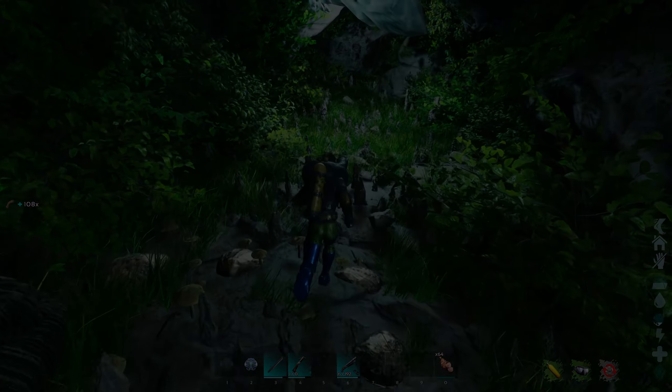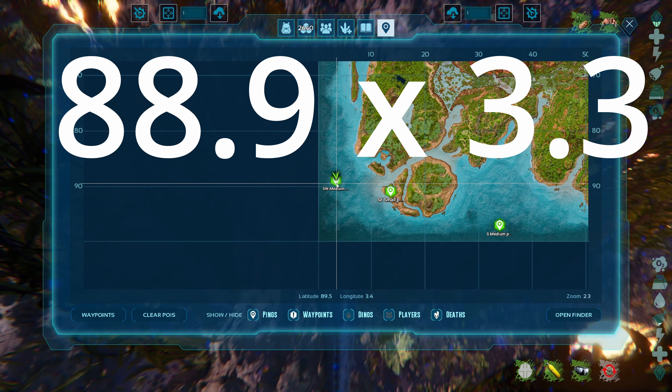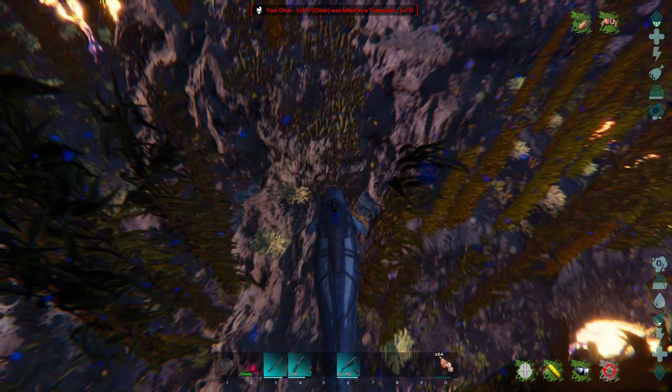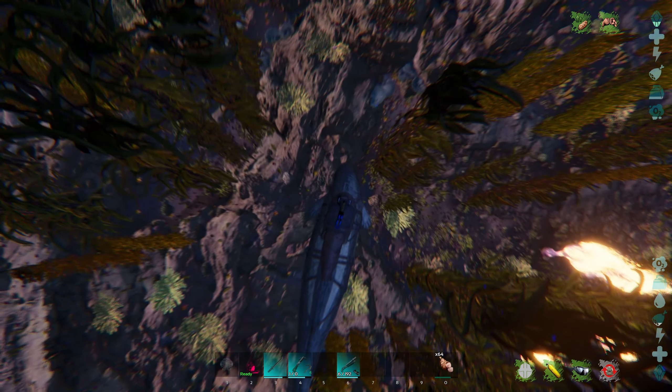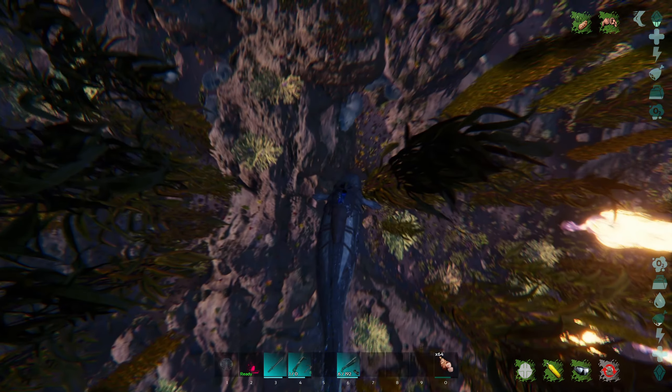When you get up on land you'll see there's plenty of sources of fiber, oil, crystals, and right here there is an explorer's note. Despite there being pearls, you can't actually pick most of them up — at least not the ones on land.